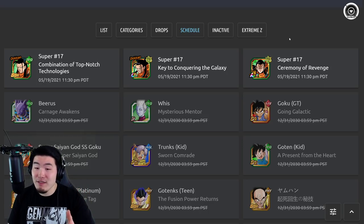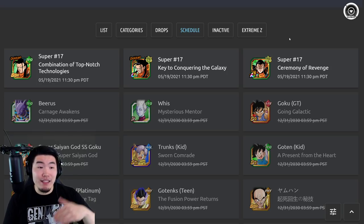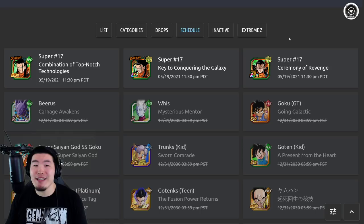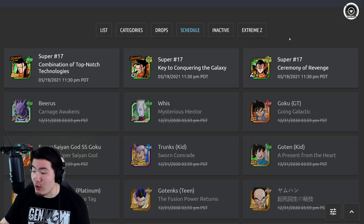If you summon for this guy tonight or within the next couple of days before the update, then the extra SSRs you pull can't actually be exchanged. But if you wait until the update comes and we get that new feature, then you can actually get some extra coins by exchanging those SSRs. So basically, if you guys can hold off and wait for a bit, and if you plan to summon for Super 17, wait a few days until update 4.16.0 comes out — I believe it's dropping on either the 24th or the 25th.